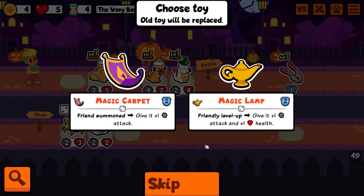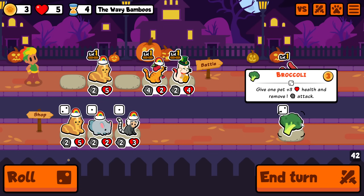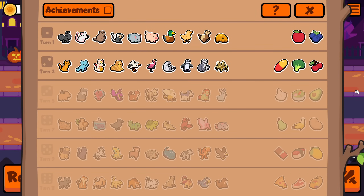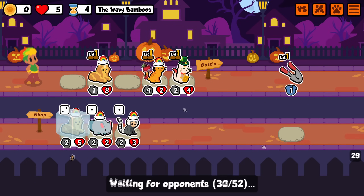I'm buying this and I'm just ignoring the toy. I think I'd rather have a garlic. I want to be greedy - I want to put a broccoli on there and buy this next turn to reset the toy instead of ignoring it. That might be a massive throw though. I'm gonna do it. Hopefully it doesn't cost me any HP. A 2-4 with garlic should be pretty strong for a turn.